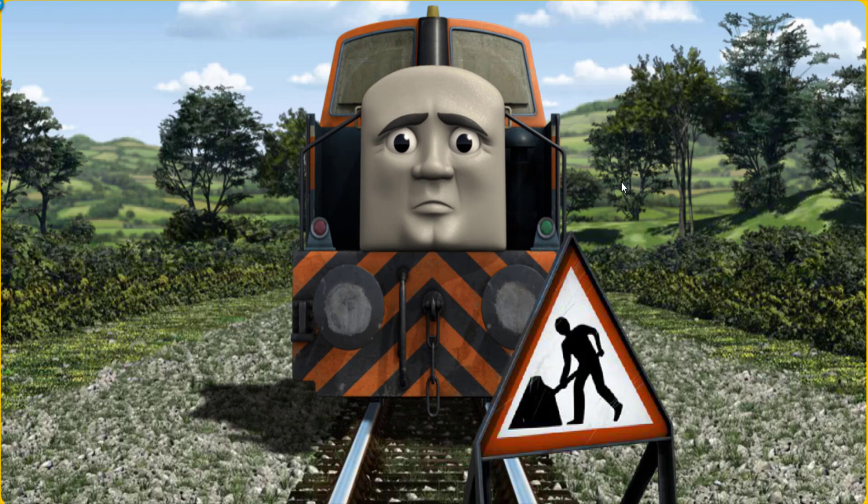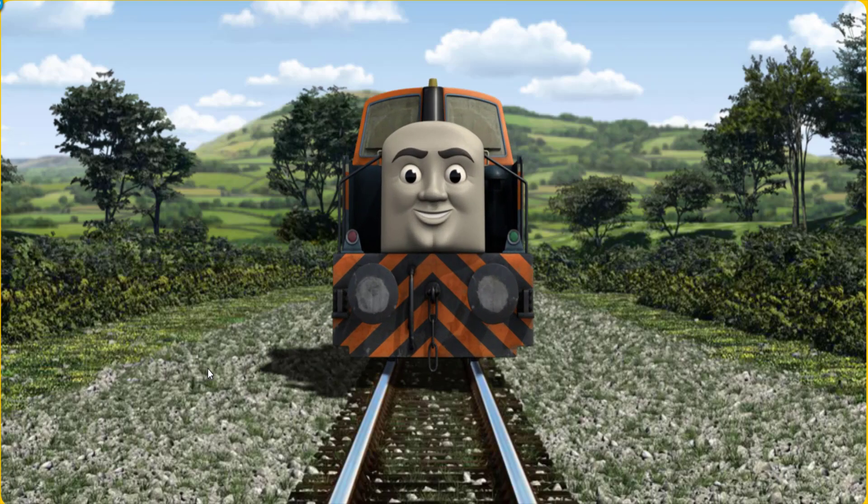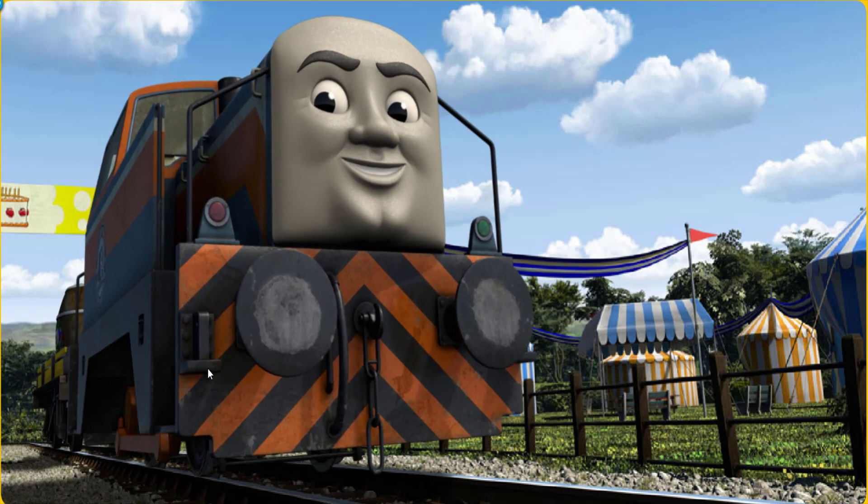Den was on the wrong track. He needed to go a different way. Find the track that goes under that road. All clear! Den arrived proudly at the fair. With your help, he was a really useful engine.